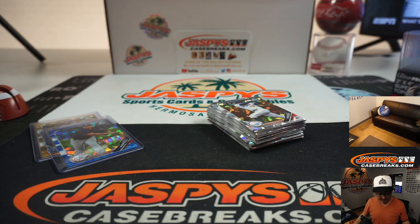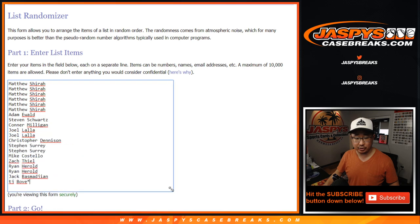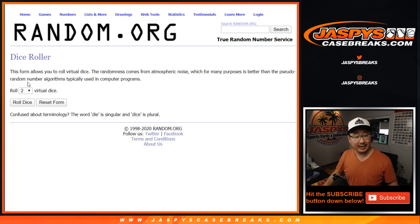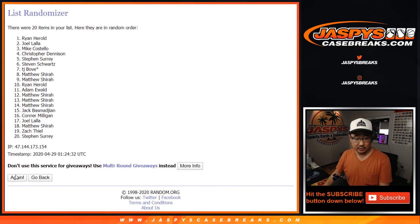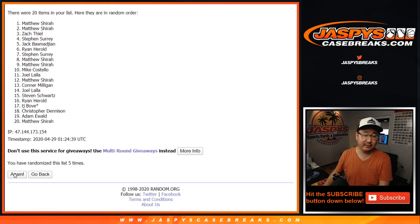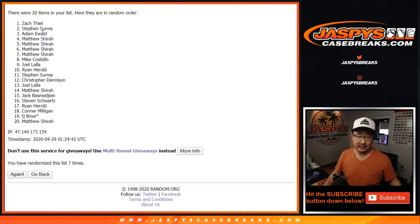Now let's see who's going to win that transcendent spot. Let's flip back to this list — this is the original 20 that I grabbed before the break. New dice roll, let's randomize it. Name on top after 7 rolls gets the Transcendent Hall of Fame spot, break number 3. And congrats to Zach — ZT with the transcendent spot after 7.